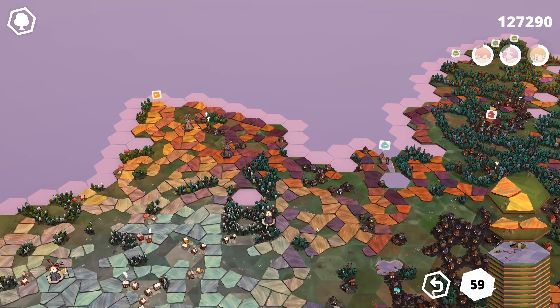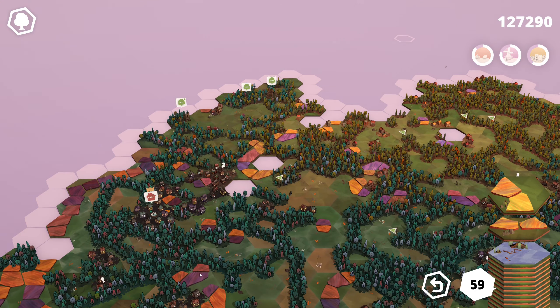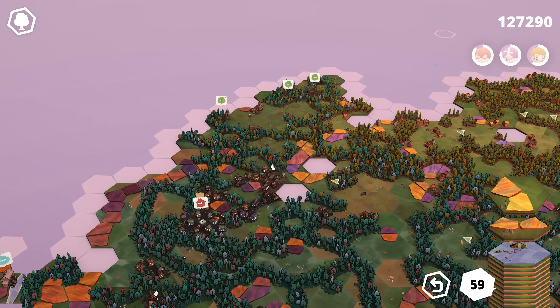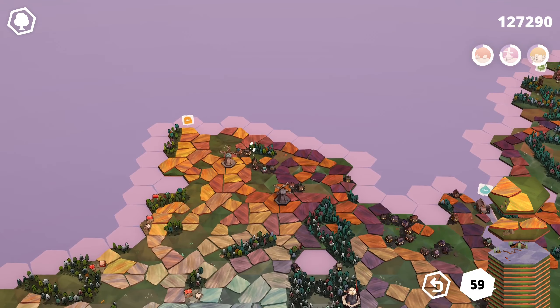We have a couple of fields coming up. This is a fairly simple tile we need here — I just want to sort of memorize some of it. It's also sort of a simple tile. Actually, both of these are pretty simple tiles that we need. Should be able to find something like that.